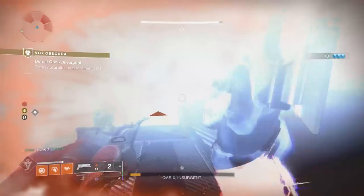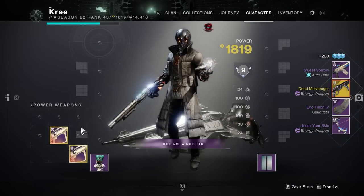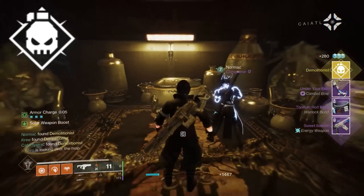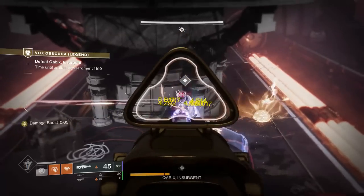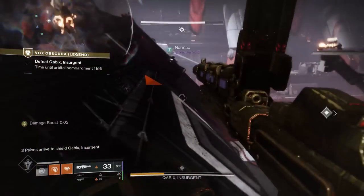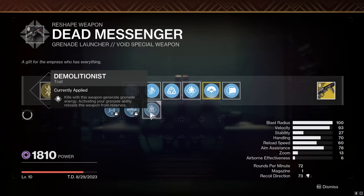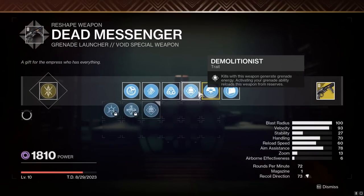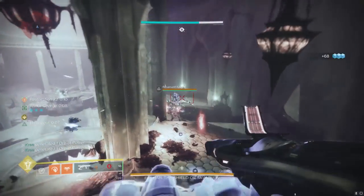To get the base intrinsics you have to run it on normal mode three times, and then to get the new perks you can craft on it you have to complete it on legend. Me and my homies got lucky and got Demolitionist all on our first legend run, so that's the only legend run we did. The three perks you can choose for the craftable Dead Messenger are Thresh, Unrelenting, and what I feel will be the most popular option, Demolitionist — and for a wave frame that shoots three waves at once, you can make pretty good use out of Demolitionist.